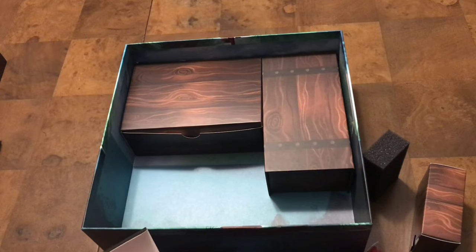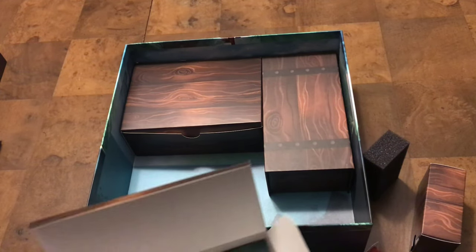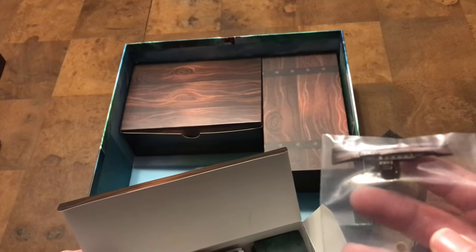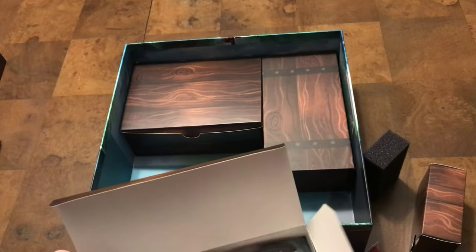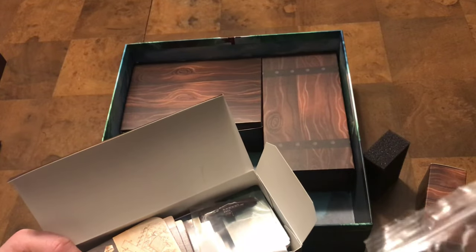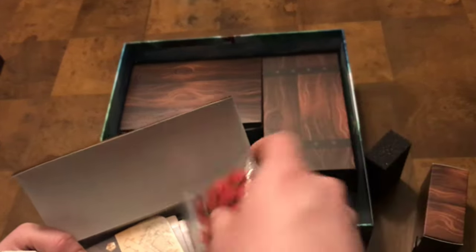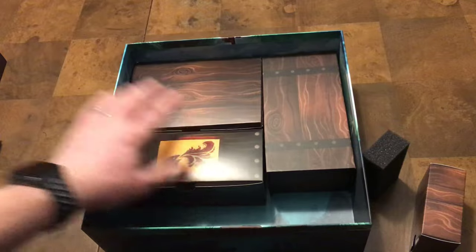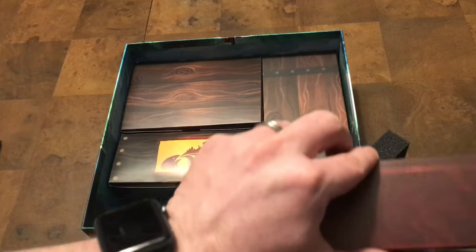All the mini cards fit nicely in that space as well. You've got the painted ship — some of you may have gotten the metal one, but I thought the painted one was nice enough. I put the health trackers in there too, and the five punch-out tokens in the same bag. They all fit nicely in this box.